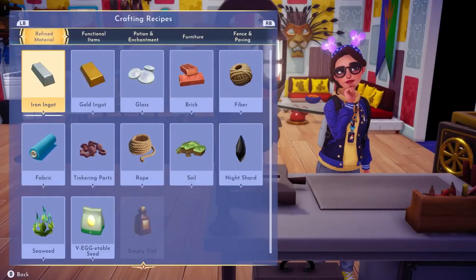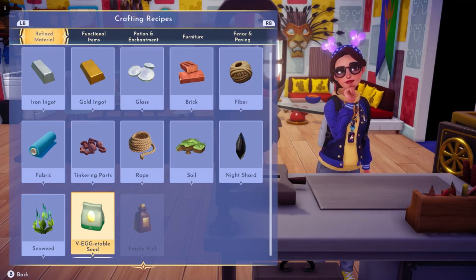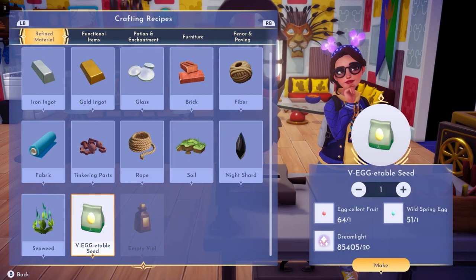The third and final egg that you can find is actually from a crafting table, which is called the Vegetable Seed. You can purchase one of these by having one Eggcellent Fruit, one Wild Spring Egg, and 20 Dreamlights.